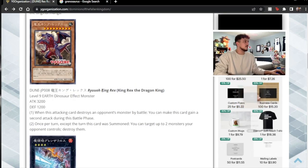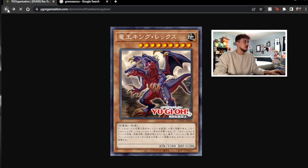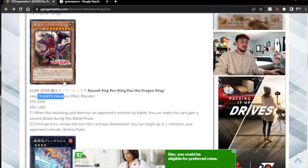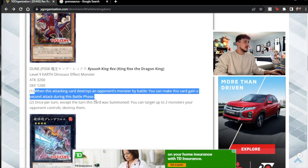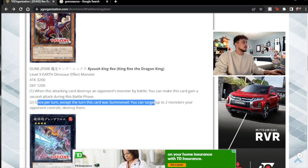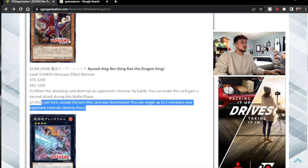Over here you have King Rex the Dragon King. The artwork on this is absolutely insane — I love the artwork on it. 3200, 1200, level 9. Level 9 is giving me True King vibes. When this attacking card destroys an opponent's monster by battle, you can make this card gain a second attack. Let's read the rest of the effect. Once per turn, except the turn this card was summoned, you can target up to two monsters your opponent controls and destroy them. That's just bad. I'm going to be honest with you, that's just not great.